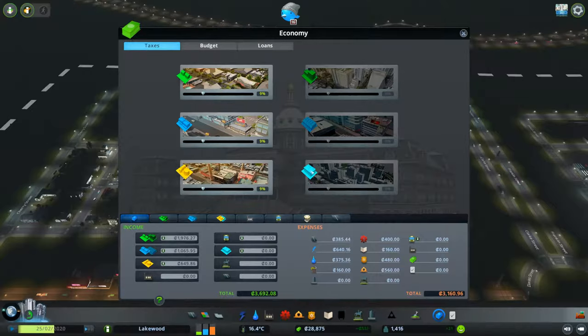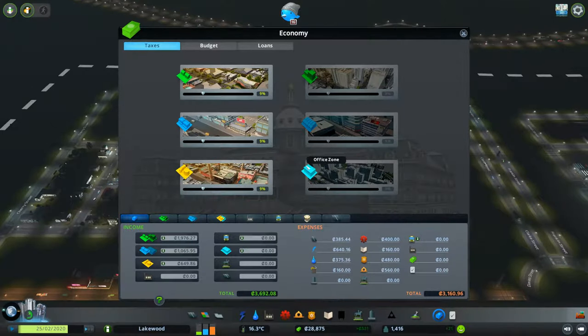First thing is the taxes. Taxes actually opened up for us at the very first milestone, but I must have missed that, so better late than never. I'm going to increase our taxes to 12%, which is actually the maximum that you can go before the residents will start complaining, so we'll leave it right there.